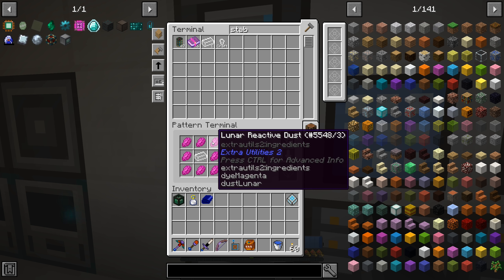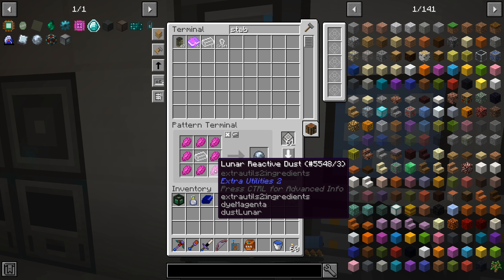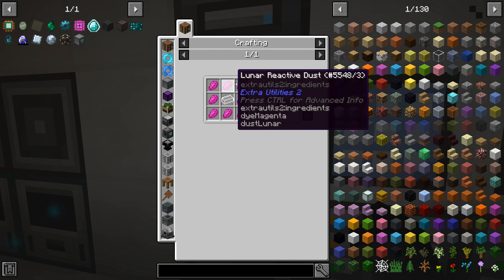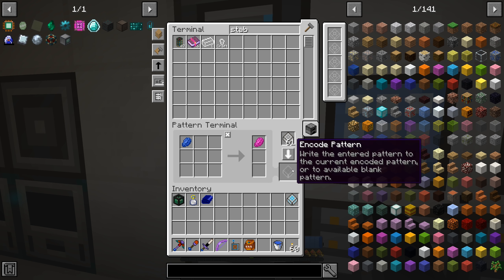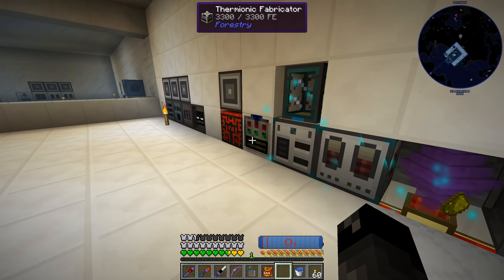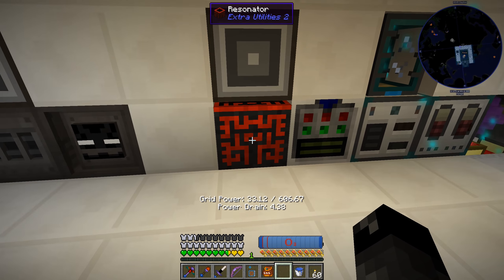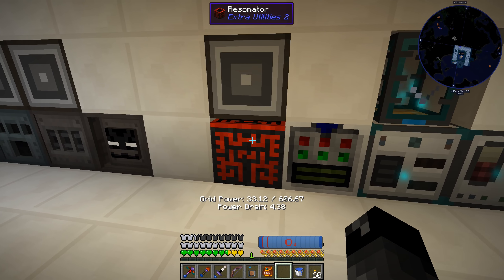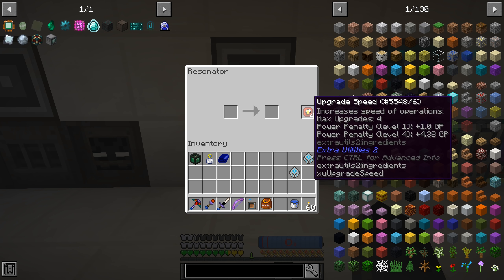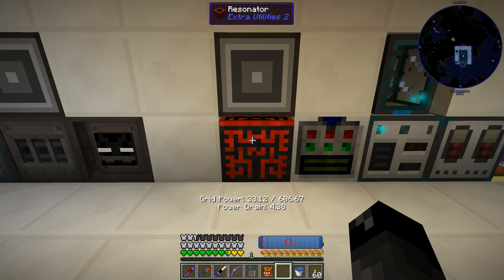The other thing is the lunar reactive dust - we need to make a pattern for this. I'll switch over to the processing pattern, click on this, do that, and there we go. Off camera I did add our resonator over here to be automatable - we have not done that yet throughout this series, I've been doing everything manually. I put in four upgrade speeds in here. It's kind of important that you don't go too crazy with the resonator because the more speed upgrades you have in it the way more power it draws.